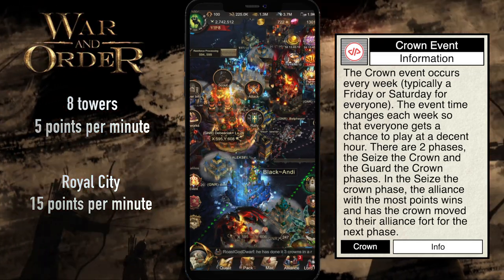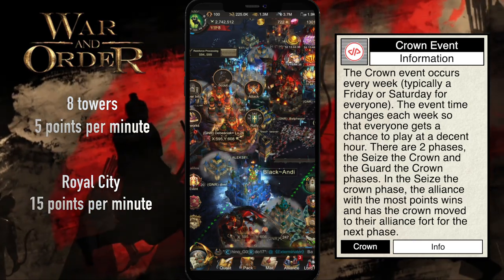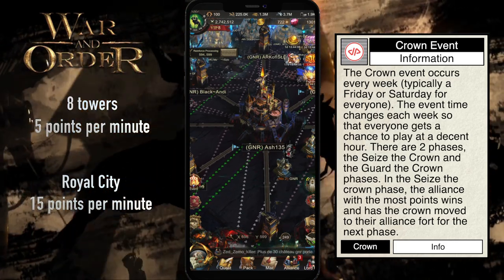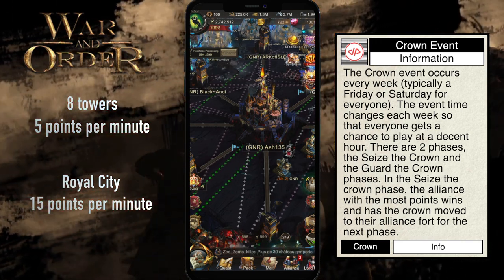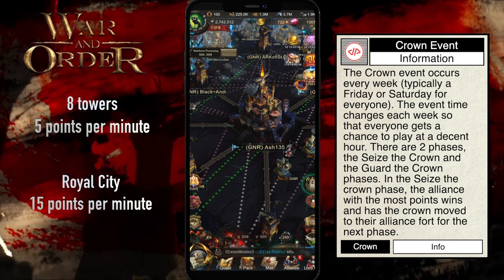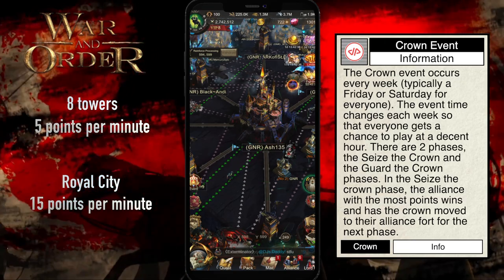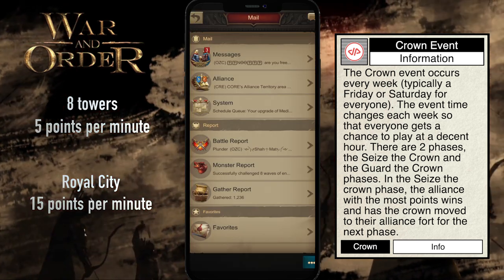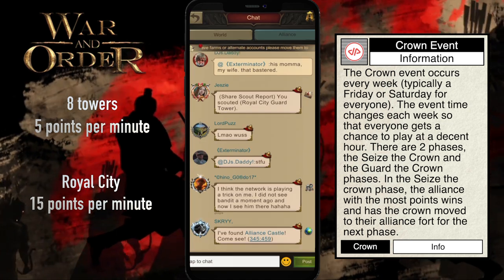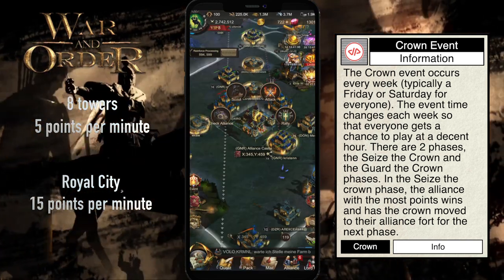In phase 1, it began in the dead of night for most of us, so we had to start with a very small group of players. We regrouped after an hour and gave it another hour for people to wake up and get online. We took one tower but allowed the other alliances to fight for the center. There was some drama — GNR and OZC had a deal where GNR was supposed to let OZC take the crown, but GNR broke the agreement and killed many OZC players. We worked out a deal with OZC as well. We would have won either way, but it prevented both alliances from taking on more losses.